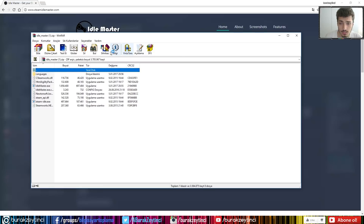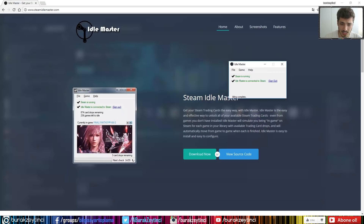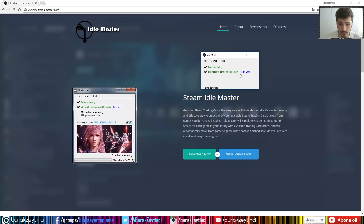If you see something like 'idle complete' and nothing is listed, it's not a bug or an error — you simply don't have any more cards to drop. You've already dropped all of them. That means you've dropped all of your Steam library game cards.